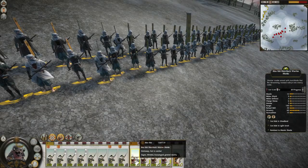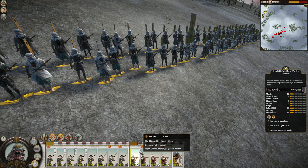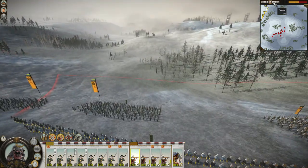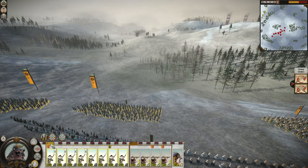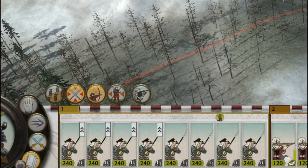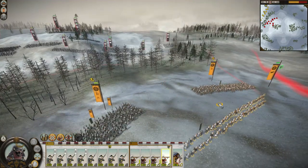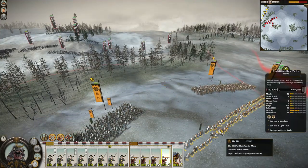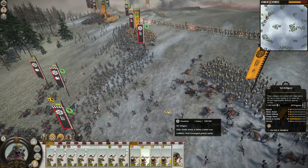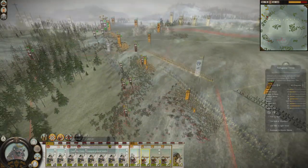In an earlier video I said I would largely ignore DLC units, but these two DLC matchlock units are so dominant in multiplayer that I couldn't leave them out. Exclusive to the Ikko-Ikki clan are matchlock warrior monks. With very good accuracy and reload skill, they have the extended range ability which briefly increases their range. Using this, they can engage with archers on more equal footing, or pick off high value targets like the enemy general. Given how valuable this unit is and its poor armor, they must be given proper protection from archers and melee units, especially cavalry.